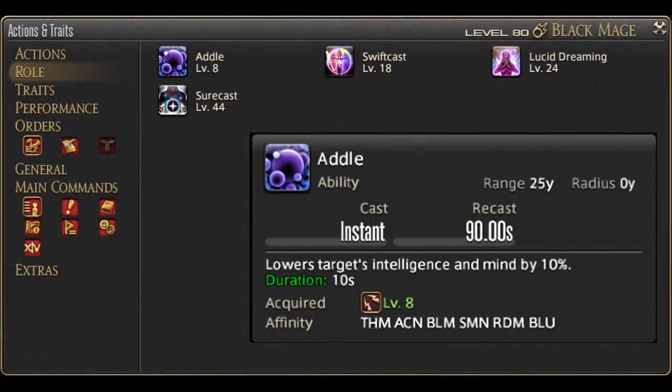At level 8, we gain the role actionAttle. I will not be going into the role actions, but be sure to add these to your hotbar. They are useful in their own ways, so find room for them now.